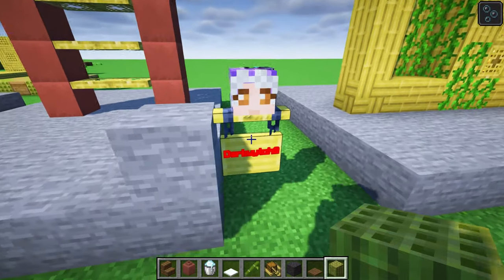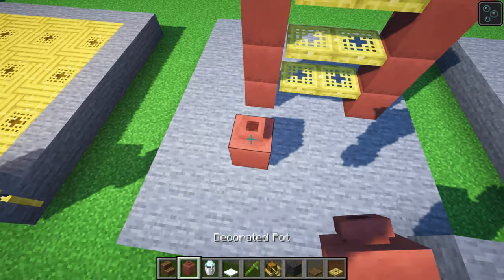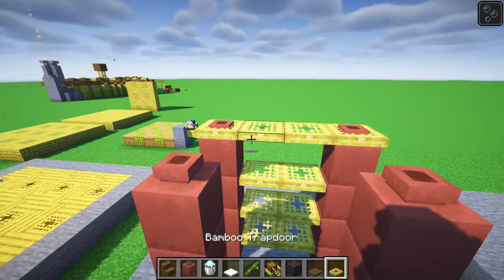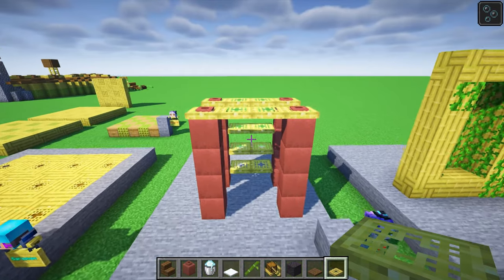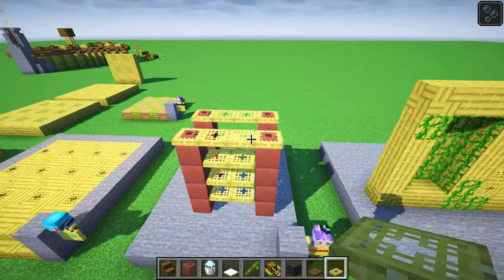Here's a simple one again by Darkwitch — simply using bamboo trapdoors on top of decorated pots. It's so cool how these decorated pots can stack up. I'm holding down shift and space to jump and crouch at the same time, and it's just so simple to build up your shelf design.